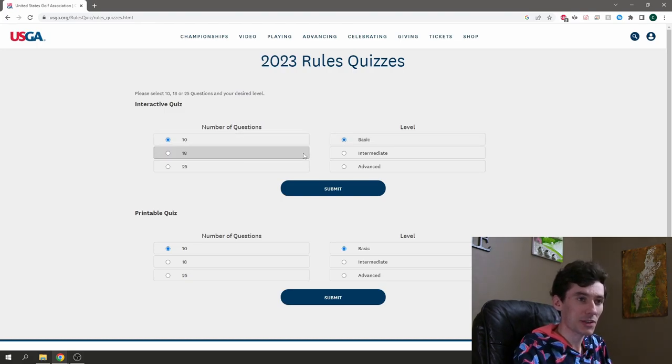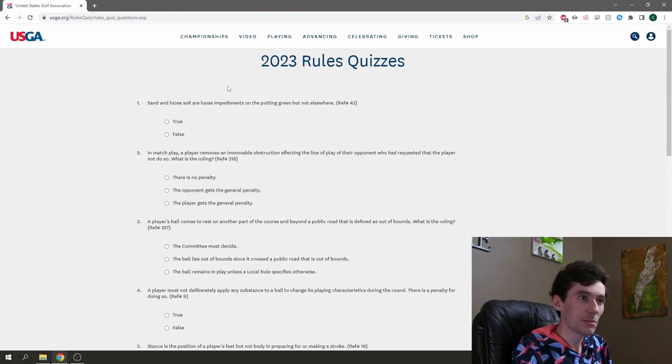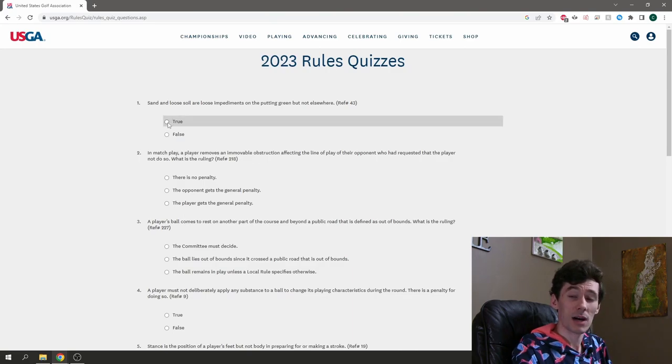Alright, beginner level first — 10 questions. I'm hoping to get 8 out of 10. First question: sand and loose soil are loose impediments on the putting green but nowhere else. I would say that's true. I feel like if there was a mound of soil near my ball in the fairway I wouldn't be able to move it, so I'm going to say true.